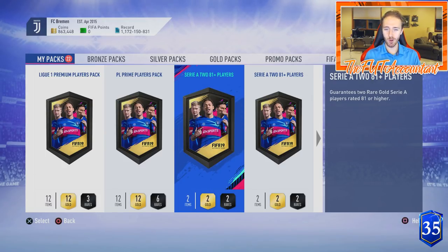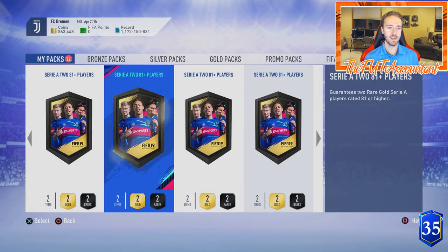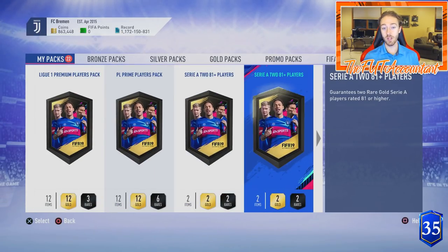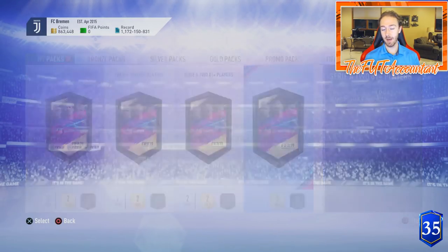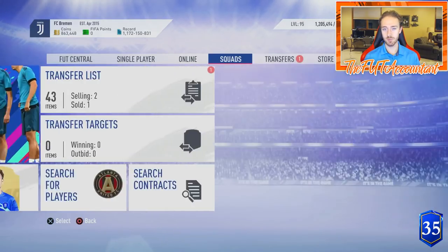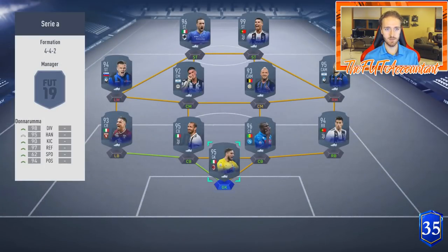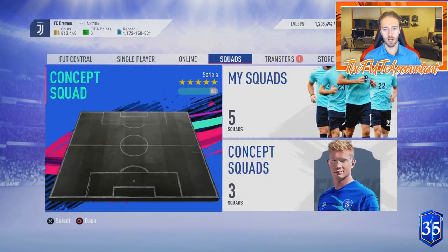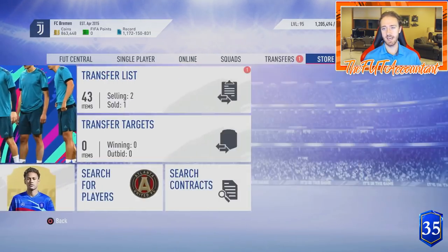Hey guys, it's Nate aka the Foot Accountant, welcome back to the channel. As we do every week when the upgrade packs come out, we have another set to open today. I'm on a friend's account right now on PS4. He's got about 20 of these packs saved up and we're going to see if we can get him some sick pack pulls today. We're going with all the pack superstitions in full swing - we've got the entire Team of the Season as a concept squad as our active squad. We've got the Juve badge and Juve kits attached as well.